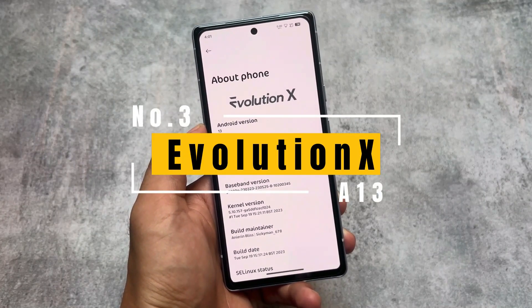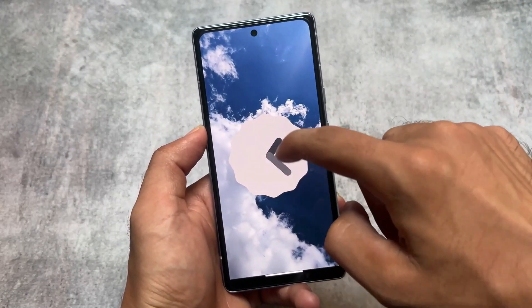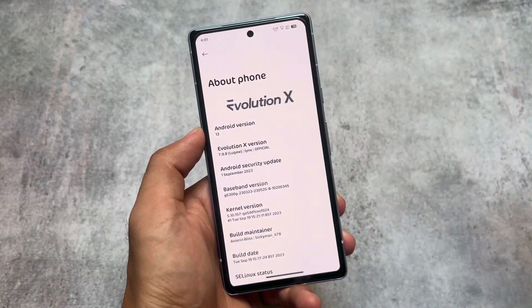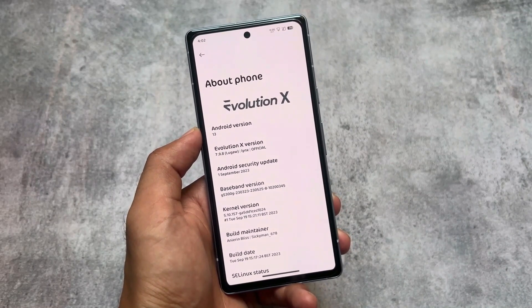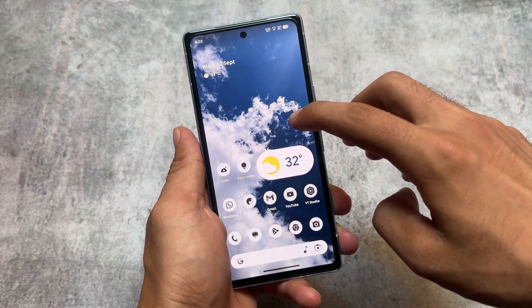Moving on to number three, which is a mid-range pick: Evolution X OS. It's great in terms of UI — if you compare it with Lineage OS or CRDroid, the UI is so amazing. Evolution X OS has all the pixel features, so if you're looking for a pixel-based custom ROM, Evolution X OS is a great choice. It's available for a lot of devices and brings you almost every pixel feature regardless of which device you're using.